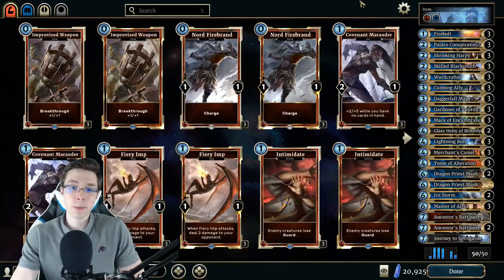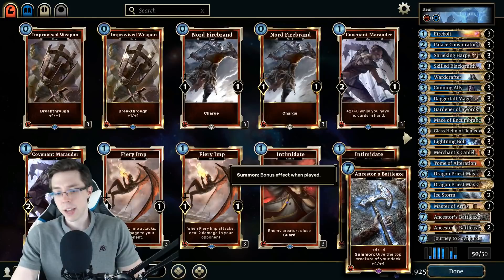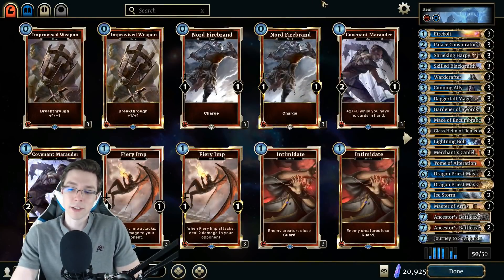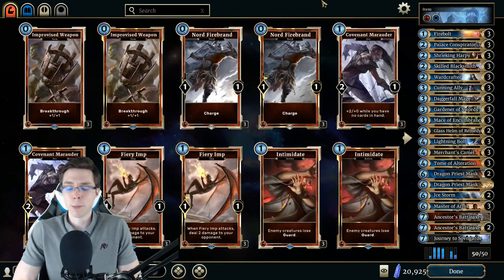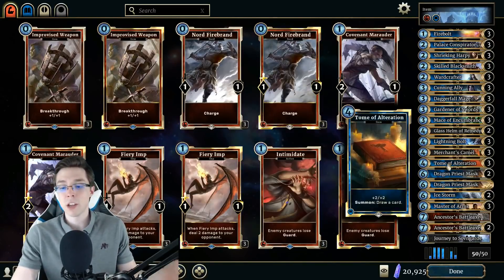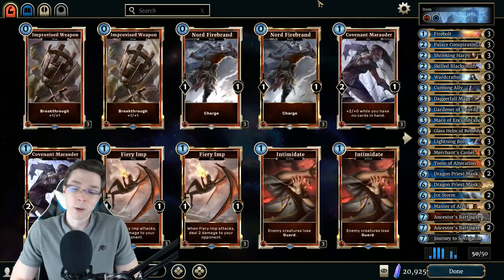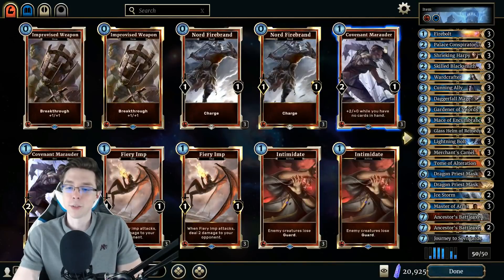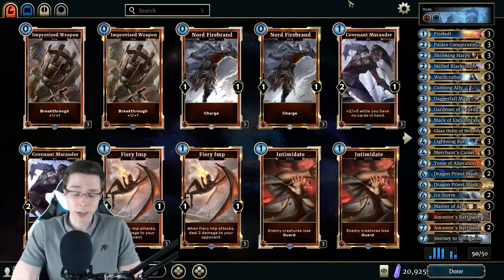This particular version dips into Strength just a little bit for the Ancestor's Battleaxe, which can help get some incredible stats on the board without even having to use Master Swordsmith, like the Sorcerer or Assassin versions might. Basically it's just a combo deck that cycles incredibly fast, dumps a bunch of items in the discard pile — like Dragon Priest Mask, Tome of Alteration, etc. — and then you do crazy things with Master of Arms and Gardener of Swords. We've got Journey to Sovngarde in there just in case you want to recycle through the deck as well, though that's not too central to the strategy.